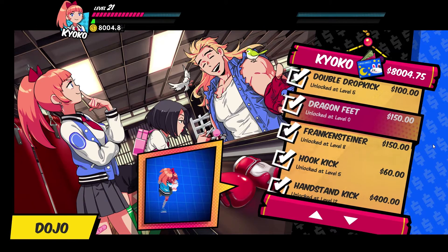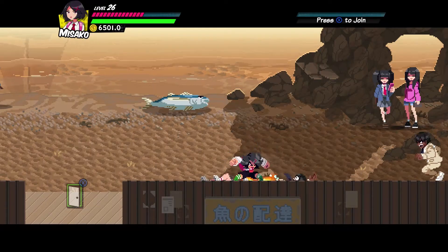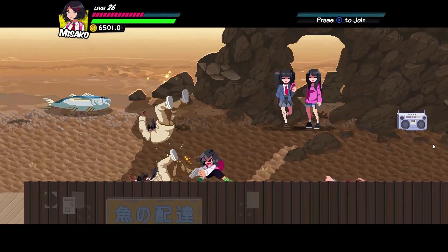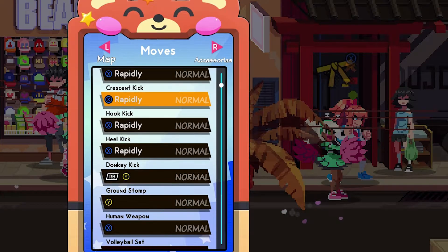There are a lot of moves in the dojo that you can buy, but there's a combo that I use a lot to help me defeat enemies easily. I bought 2 moves that extended my basic combo attack to 5.